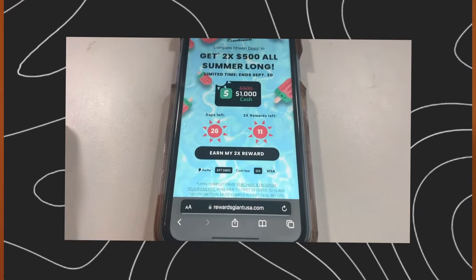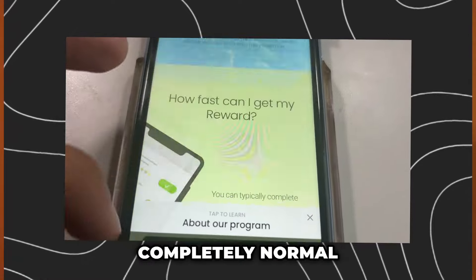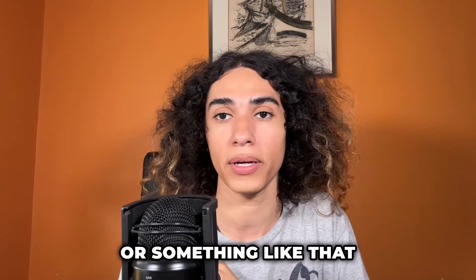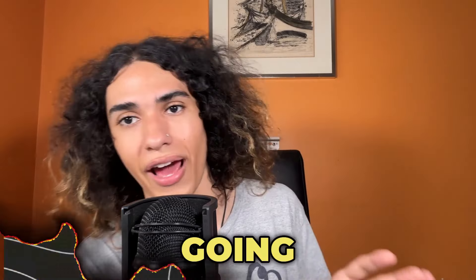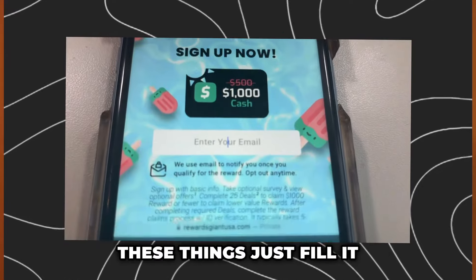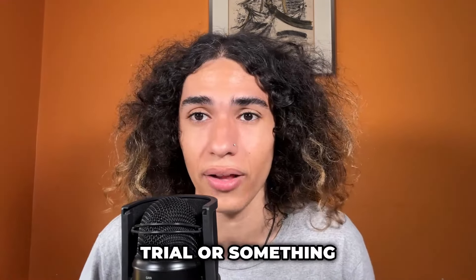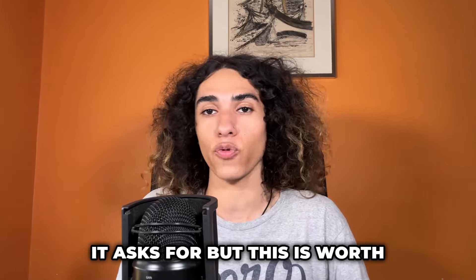If your questionnaire looks a little different than the one I'm showing you, that's completely normal — it's sometimes different depending on your location. Just fill it all out. It's going to ask for things like your email. Once you fill it all out, it might even ask you to play a game or two, so you might have to install a game on your phone and complete a task or start a trial. If you see something like that pop up, you must complete it — just do everything it asks for. This is worth it, you're going to be able to get $750.